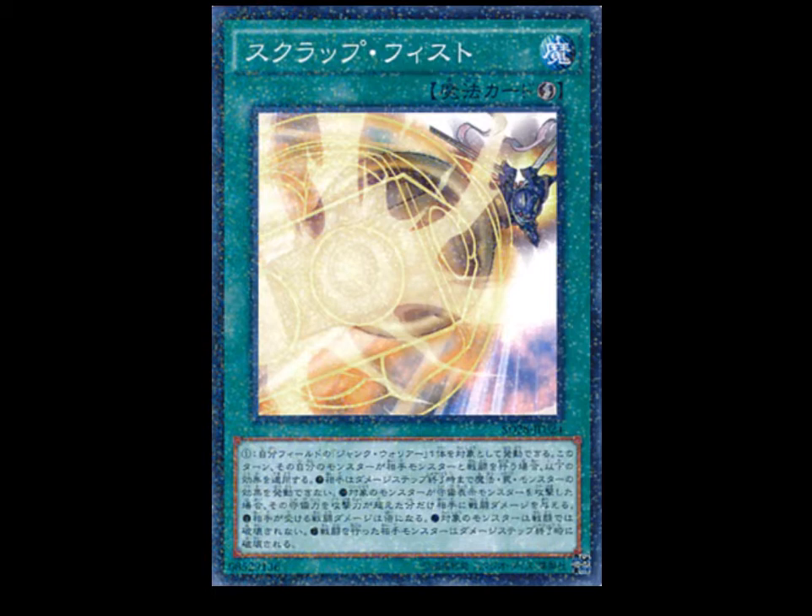So basically, to summarize: your opponent can't do anything, you deal piercing and double battle damage, Junk Warrior is not destroyed in battle, and your opponent's monster is destroyed at the end of the damage step regardless — unless it's something like Marshmallon. Your opponent still takes piercing and double damage, and it still destroys the monster at the end of the damage step. This is pretty much your out for everything. If you have Junk Warrior, you can get rid of basically anything you want.